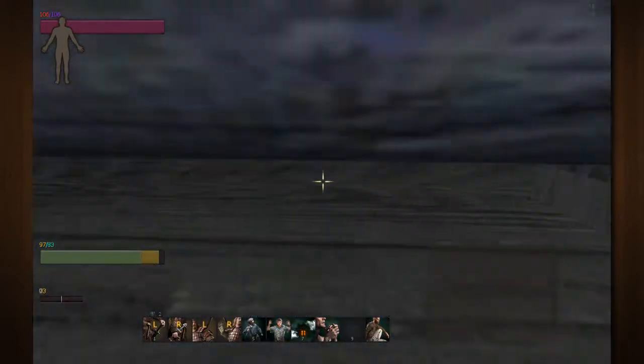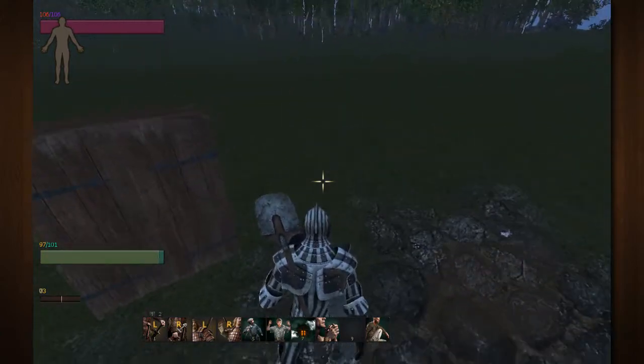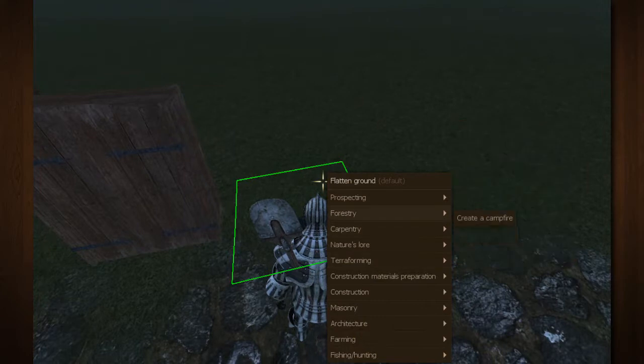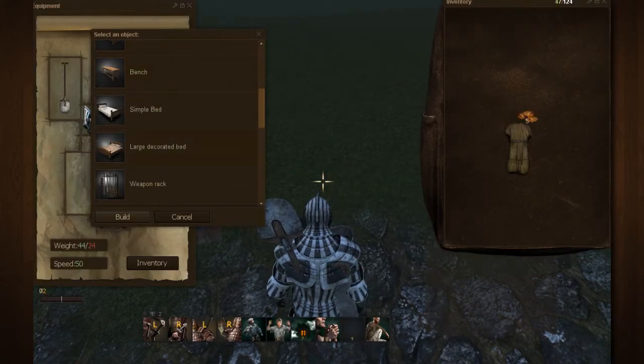First off, you need to build something. All the things that you can build are built through construction — those are all the different movable objects. You're going to right-click, make sure you have carpentry unlocked, make sure you have a saw equipped, and you're just going to construct furniture. Most of these things in here can be constructed, except for a handful.